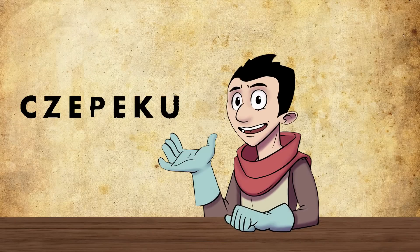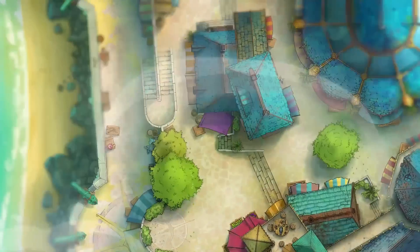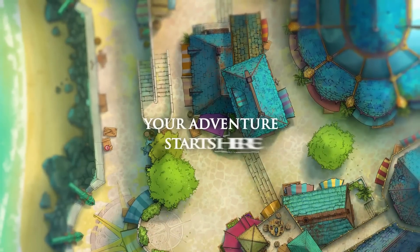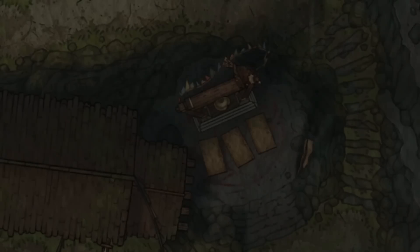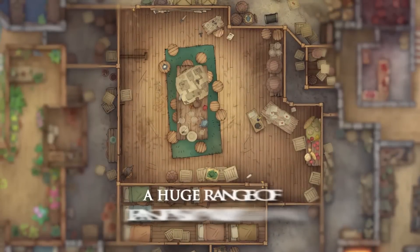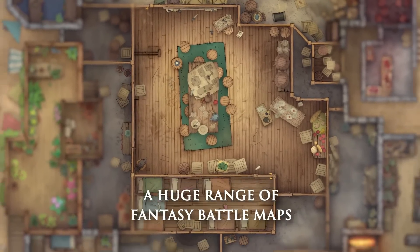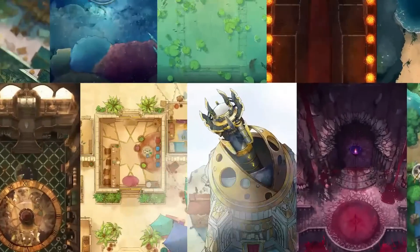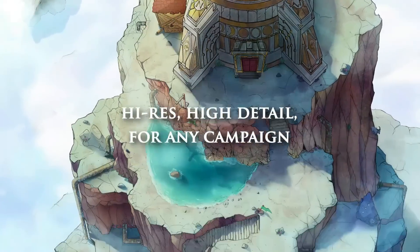Today's video is sponsored by Che Peku. Maps are the foundation of every tabletop RPG. They tell a story all by themselves and allow your players to believe they are standing on an icy tundra, inside a crypt, or exploring a massive city. Che and Peku make incredible maps for roleplaying games like D&D. Their maps work in every VTT you are using. What makes them unique is that they cover diverse themes and outlandish ideas you can't find anywhere else.